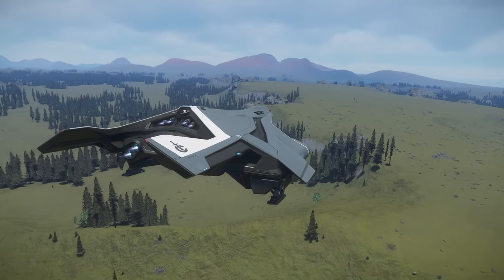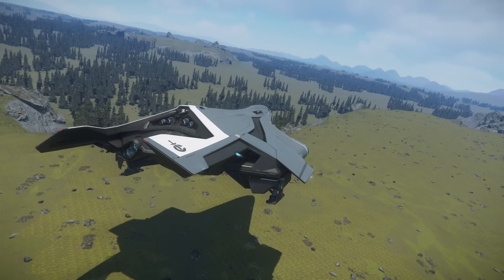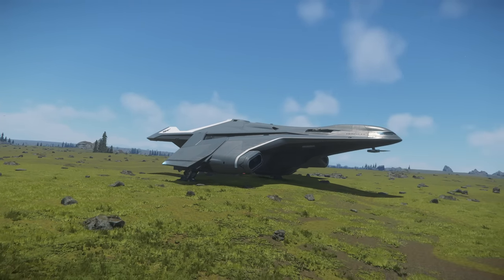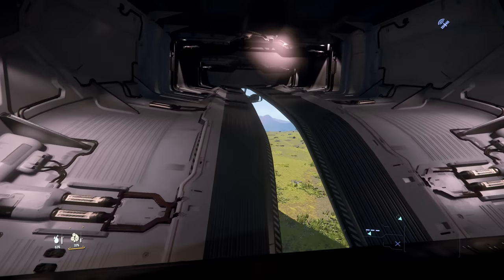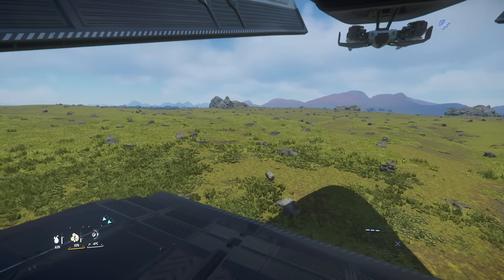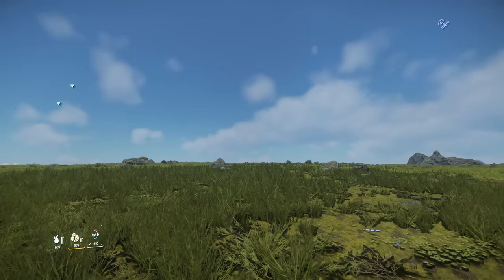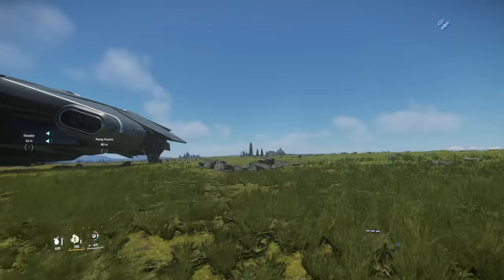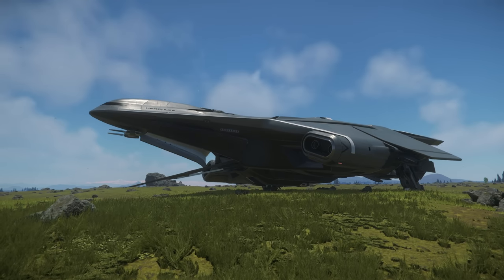Oh damn, that looks good — it's like a freaking postcard! This is a nice little spot, let's land here. Wow, the frame rate. Oh that is gorgeous. Actually such a beautiful spot. This location is perfect. Oh look at this — I don't think I've seen Microtech look like that, it's so green and lush. That looks so nice.